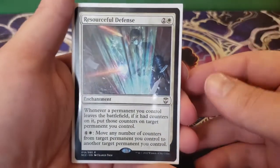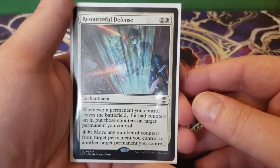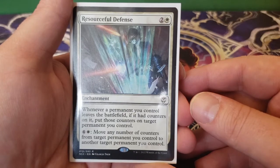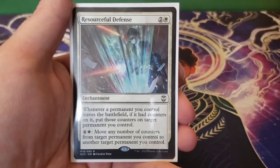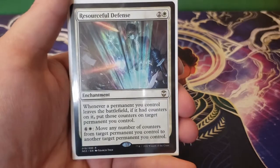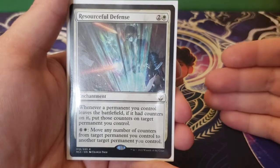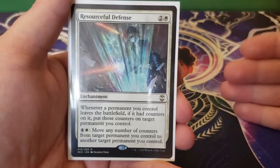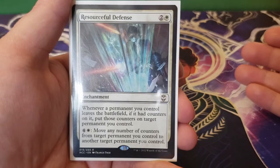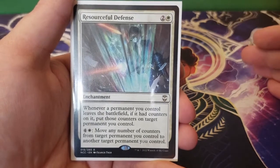Next up we have Resourceful Defense — two and a white. Whenever a permanent you control leaves the battlefield, if it had counters on it, put those counters on target permanent you control. For four and a white, you can move any number of counters from target permanent you control to another target permanent you control. This is a much more versatile and quicker Ozolith — it costs more, but you don't have to have the counters hit the Ozolith first and get moved later; they just get moved immediately. For four and a white, you can move counters from one creature to another, pushing them all onto one creature or distributing them however you want. Insanely good value.